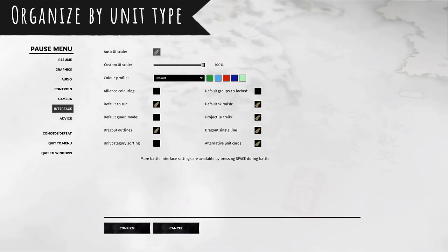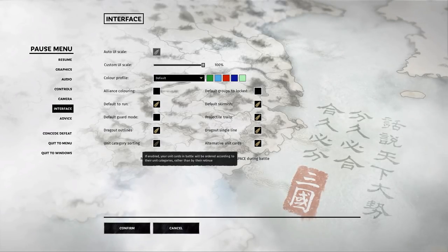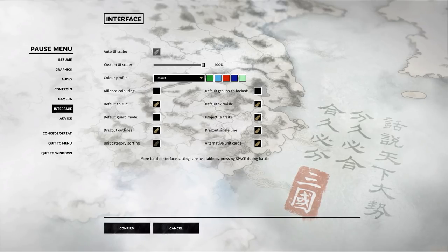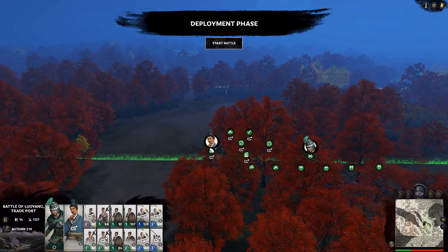You can also change it in interface so that you can organize your units not by general's retinue, but by unit type. So if you select that, it'll organize them by melee, ranged, and cavalry, and then generals all together on the left.